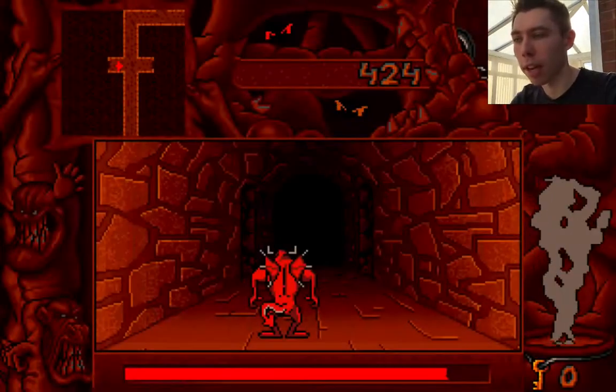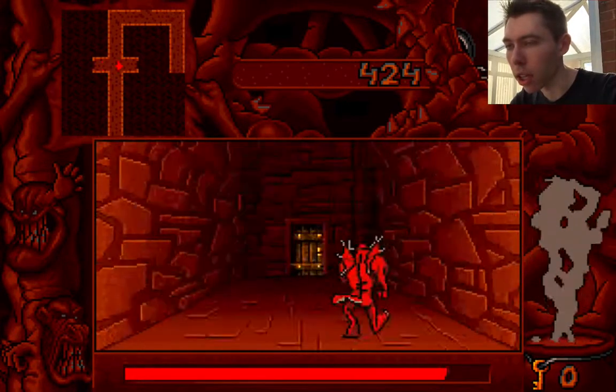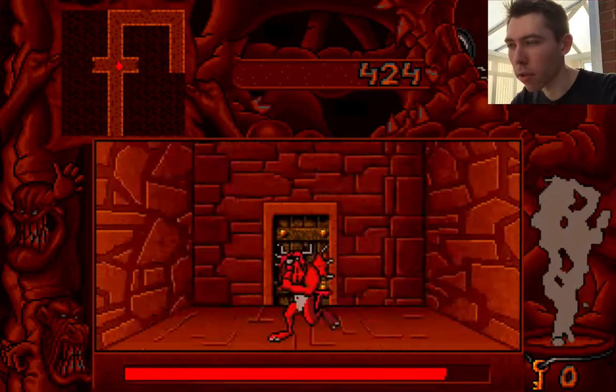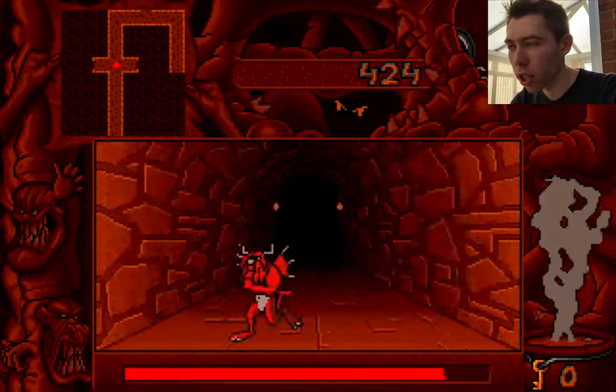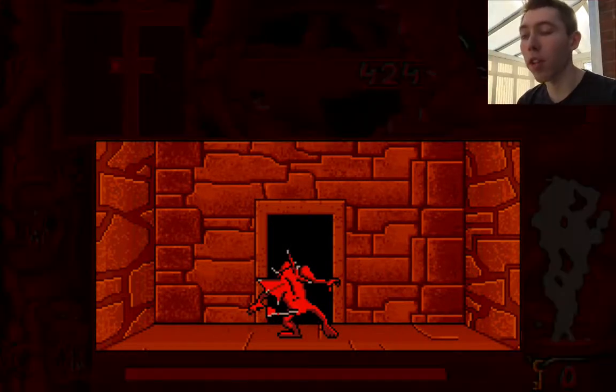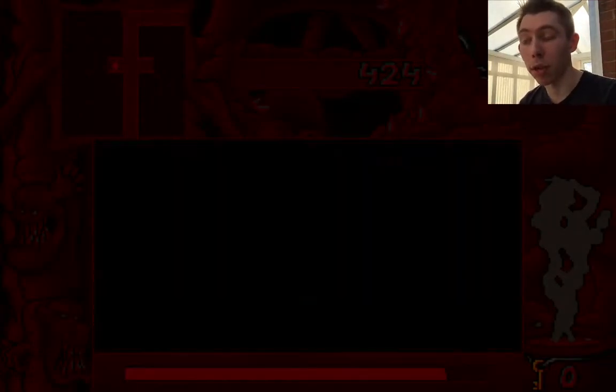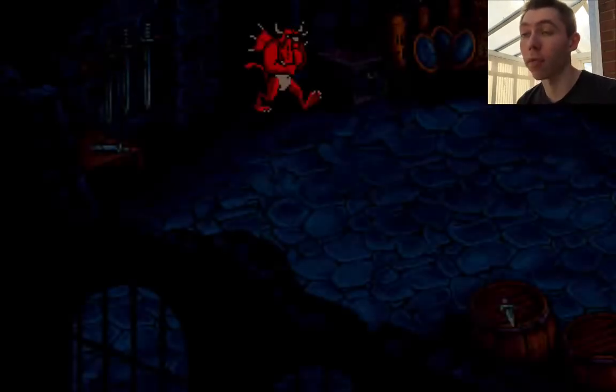There's a basic spider puzzle. There's also another corridor that Mutt actually walks down in the CD-i version before you get to the actual puzzle itself — in the DOS version obviously it's not there.